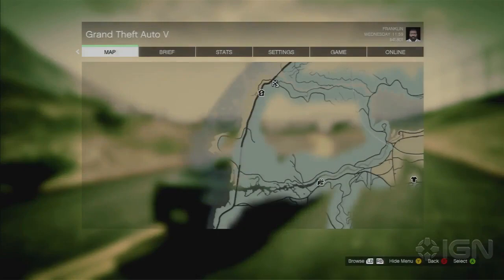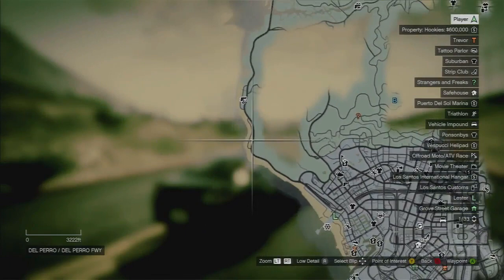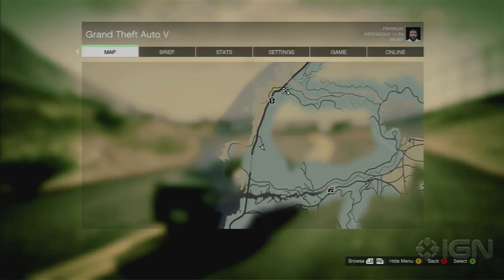I'm right outside this military base, just to give you guys a quick reference as to where this is located on the map. Down below we have the city of Los Santos — you go up this highway to the left of the map and you come across this little off road, and this will lead you to the front gate.